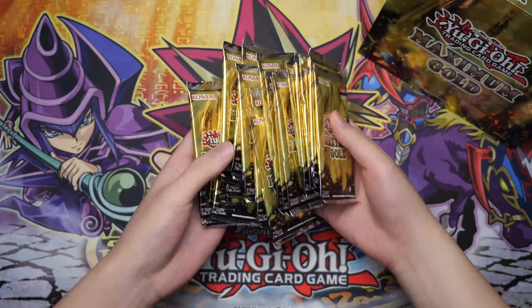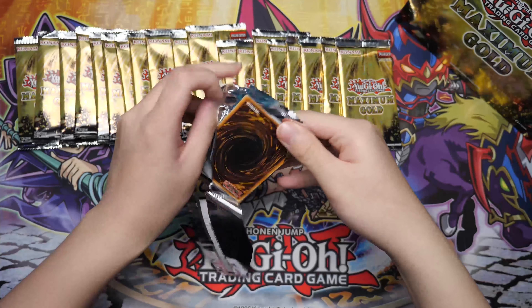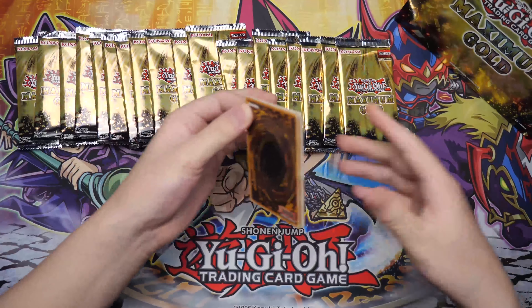So what we're looking for is Blue Eyes, Dark Magician, Red Eyes, Infinite Impermanence, and then all the other alternate arts that are in the set. There's a whole bunch of alternate arts which I'm pretty excited to get. First pack of destiny — I'm pretty excited, not gonna lie. I haven't been this excited for a pack in a long, long time.